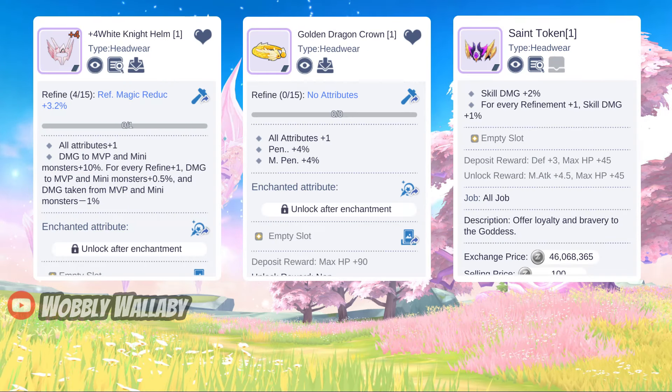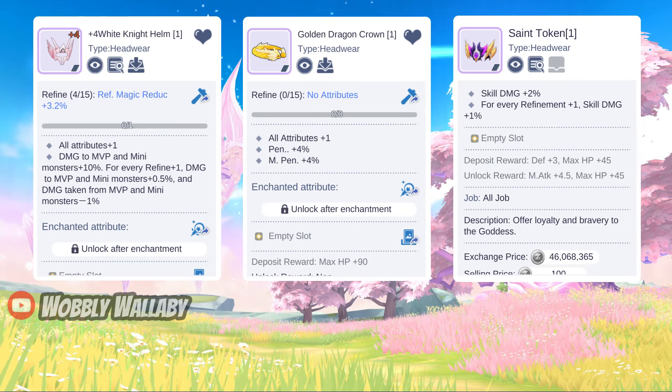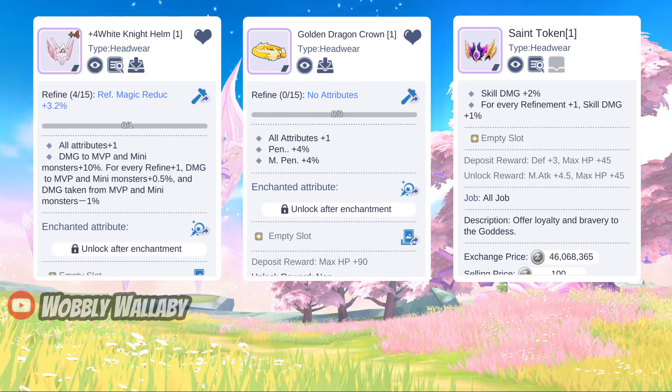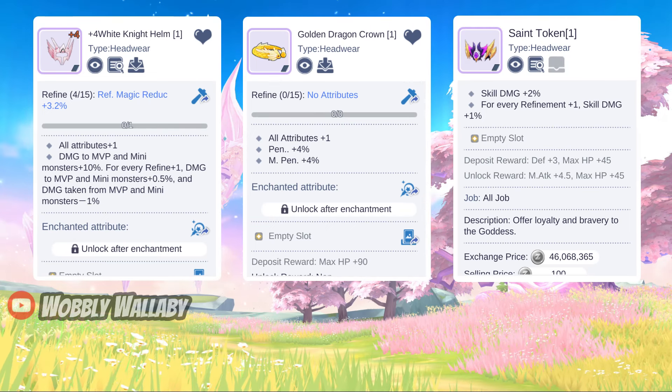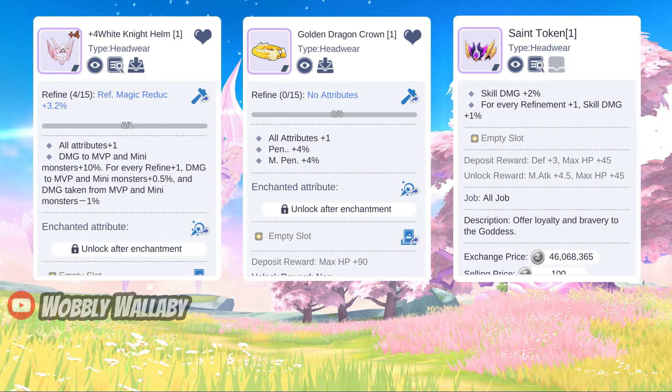First, let's begin with the Head slot. For free-to-play DPS players, I'd highly recommend using White Knight Helm. Some weeks you can get this from doing Battle of Cake, so definitely claim this if you see it. Refine it to 4 and you have 12% damage to MVP and mini monsters, and that can be used for both physical and magic classes.